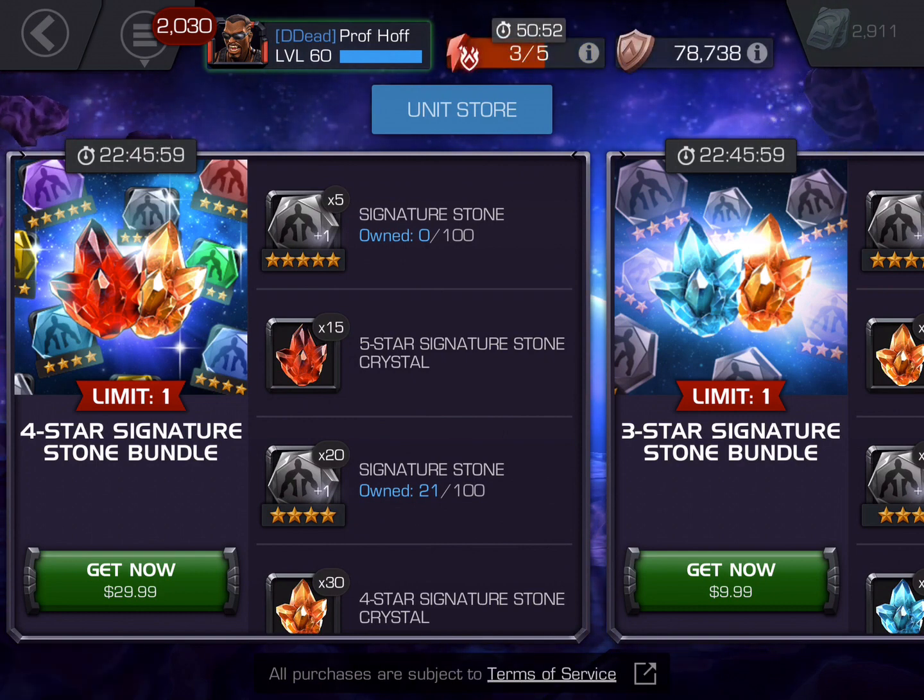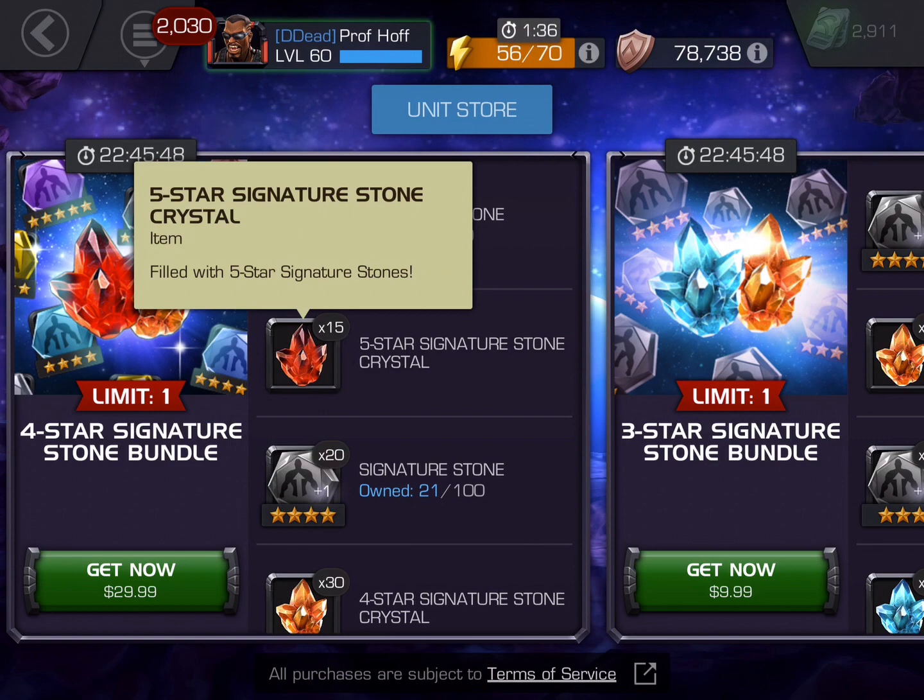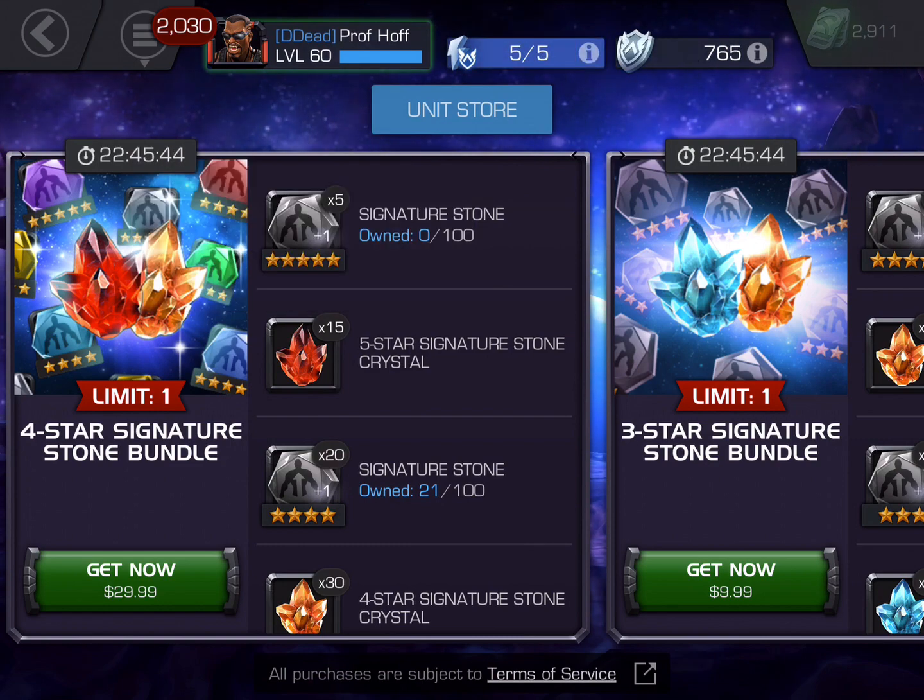I also want to point out that Modoc's Lab on expert difficulty this month has a chance — and given I've gone three straight days without getting one, I'm probably jinxing myself — but you have a chance to get one of these five-star signature stone crystals twice a day for both runs, just by completing it naturally with no money spent. If you're a free-to-play player, just keep running expert on Modoc's Lab and try to get those crystals naturally without spending any cash.